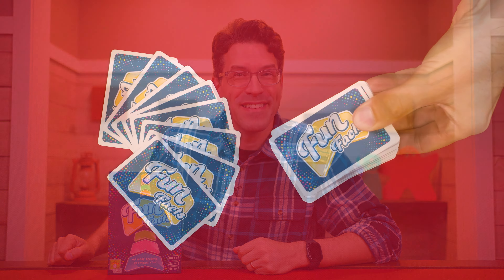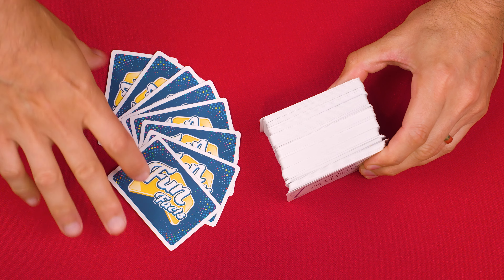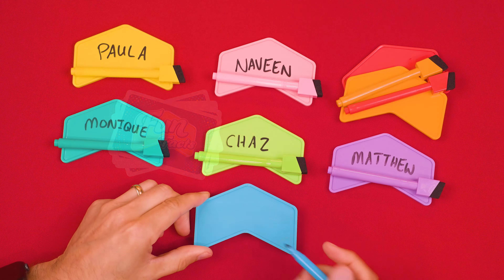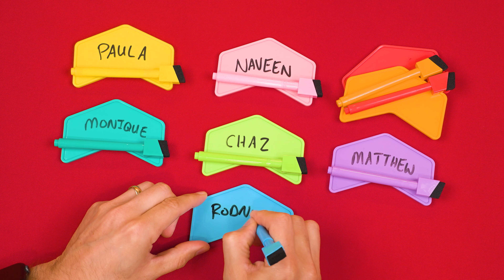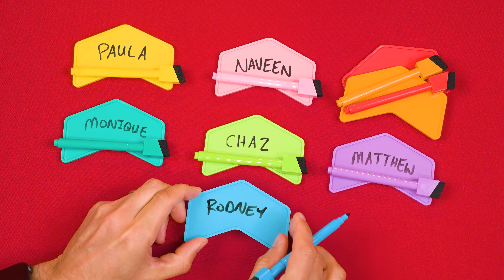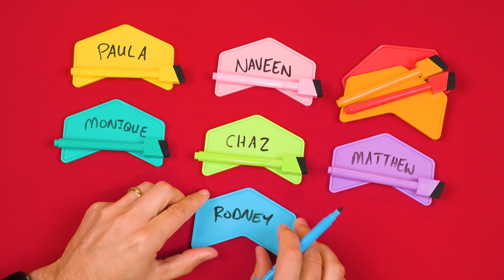So join me at the table and let's learn how to play. To set up, shuffle all of the cards and then place eight into a face-down pile on the table, returning the rest to the box for use in future games. Then each player collects one of these arrow tiles and a matching colored marker, writing their name on one of the sides, ensuring that the arrow end is upright. The opposite face is known as the answer side and is left blank for now.